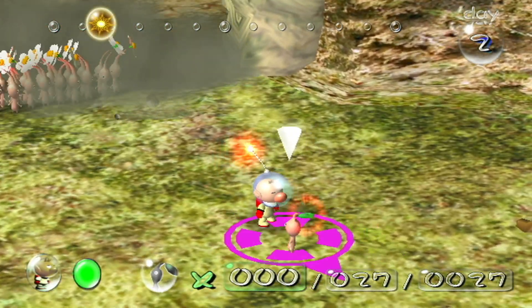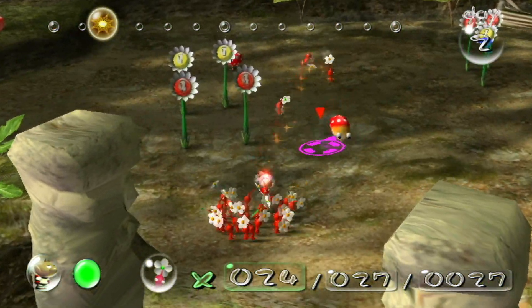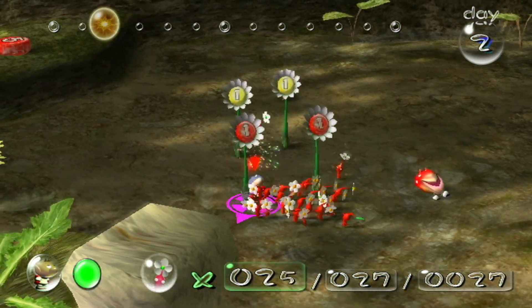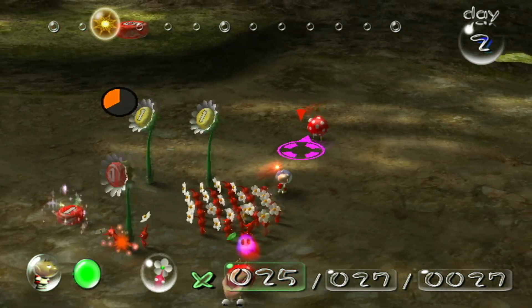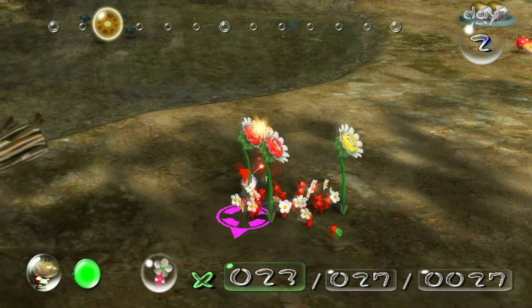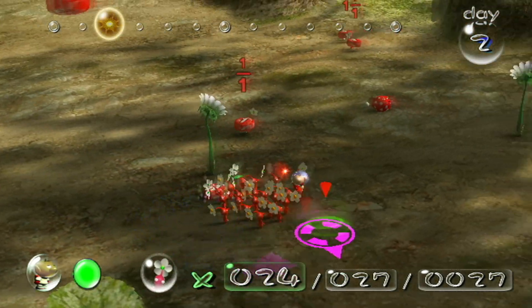Oh hi, I love you Steve! Now that we've taken down mini bulborb we're gonna go outside. That was a dwarf bulborb but now it is dead. Now, many people think there's only one ship part you can collect here right now, but there's actually two, so let's do it.